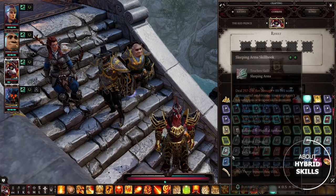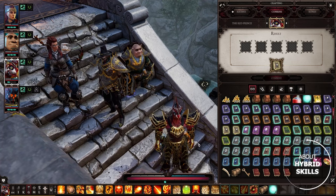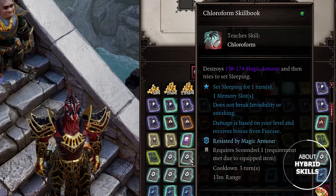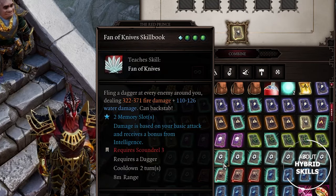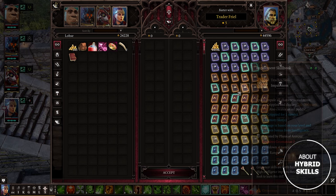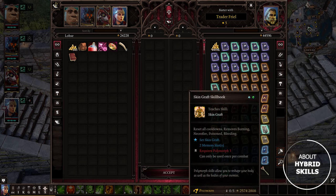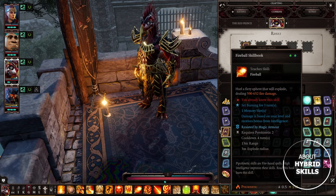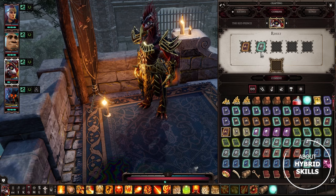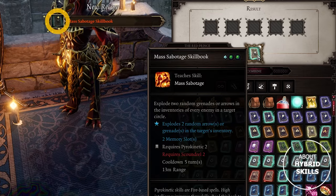There is also a higher tier of these hybrid spells. We again combine any non-elemental book with an elemental one, but this time make sure that one of these books is a source spell. You can identify it by this little diamond here and the overall glowy icon of the book. Vendors will start selling source books as soon as you hit level 9. With Scoundrel plus Pyro using a source skill, you get Mass Sabotage instead of regular Sabotage.